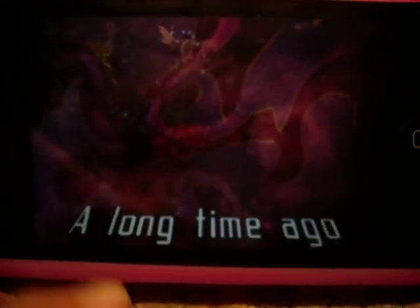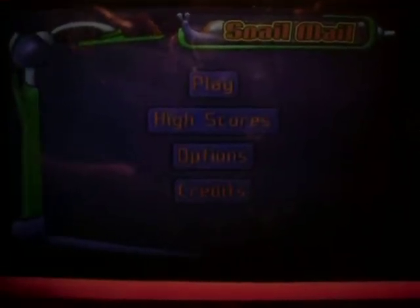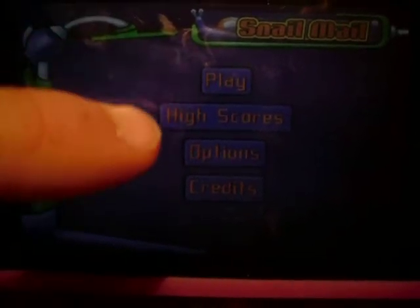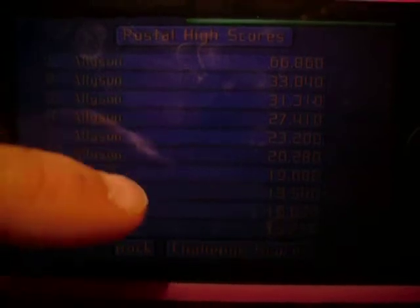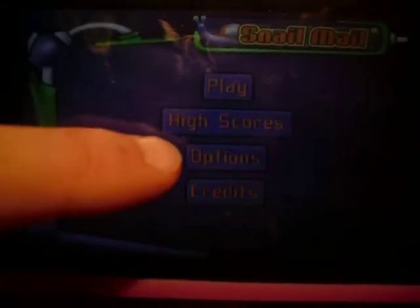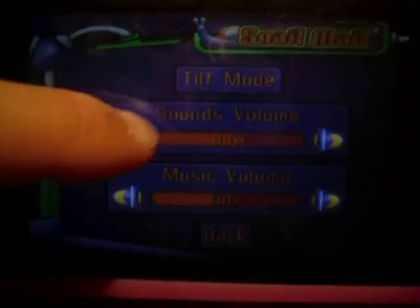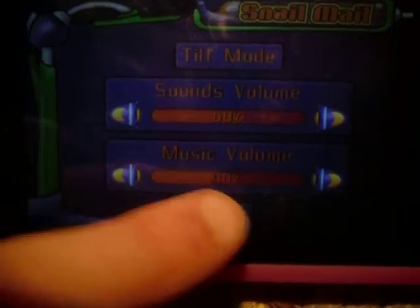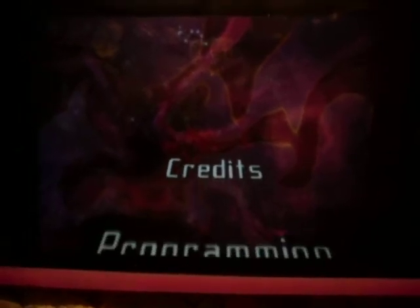When it first comes up, you see it's sort of like a Star Wars introduction — I'm just going to skip that. And then you see Play, High Scores, Options, and Credits. If you click High Scores, it shows you all your scores. If you click Options, you can change it from touch to tilt mode, and change your sounds, volume, and music volume. If you click Credits, it shows you all the credits in a Star Wars way again.